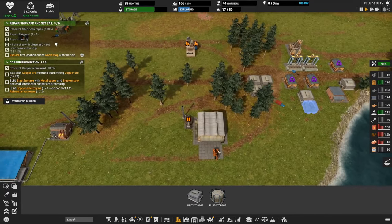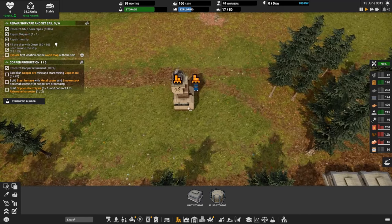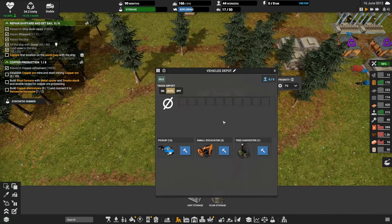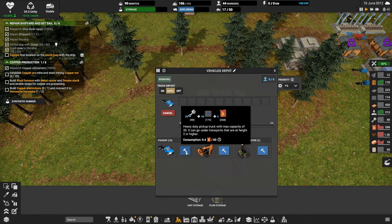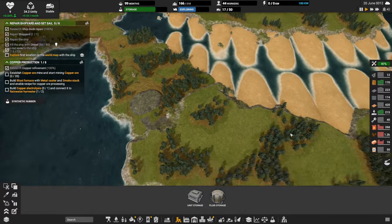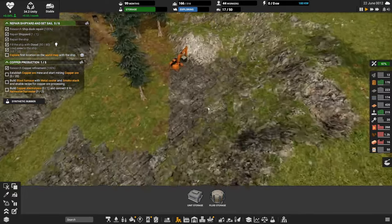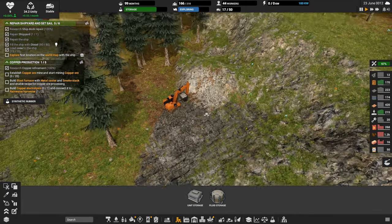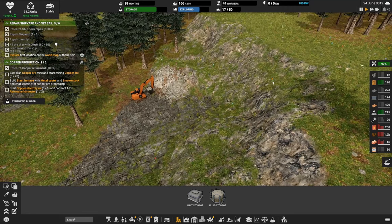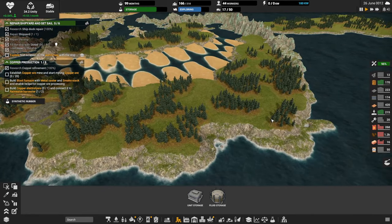We've got another excavator — ready. I need pickup trucks. I'm going to queue up two more pickup trucks because I'd like to assign them to our miner over here, the coal miner. Having this guy sit idle is not so great. We want to get this ramp built so we can get to the copper and keep moving through our objectives.